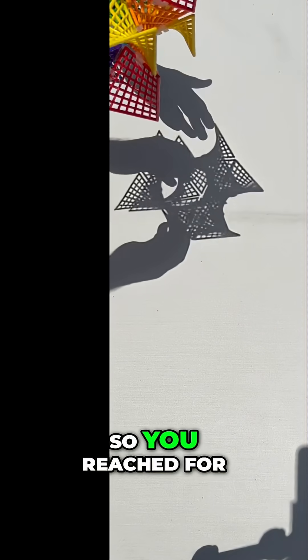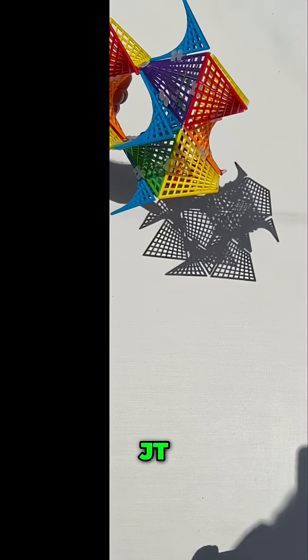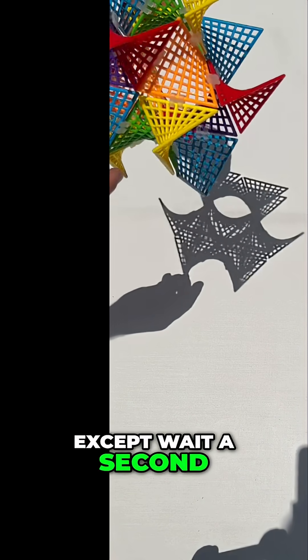So you reached for the poster child of hyper tiles with this one. Say it with me: JT, the exploded tetrahedron. And this one gives you shadows you'd expect, right? Except — wait a second — wait for it...